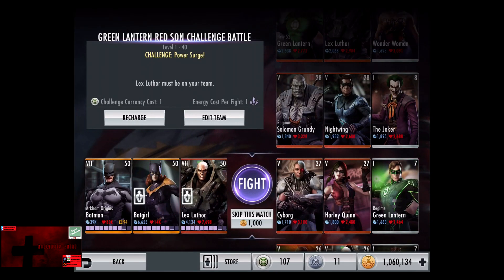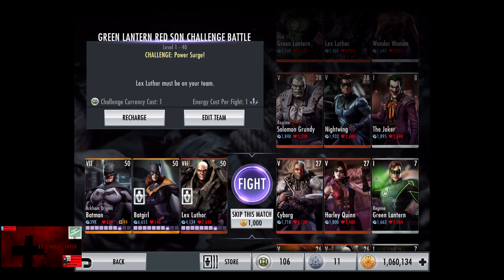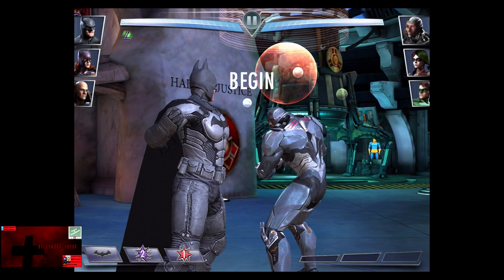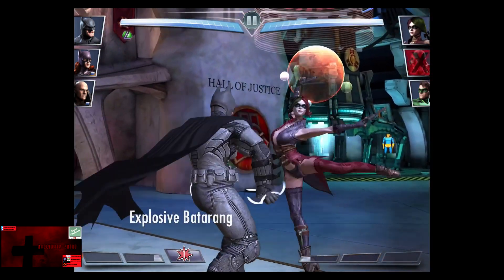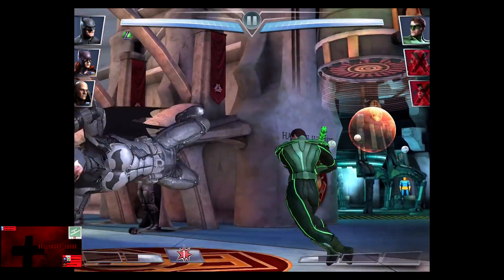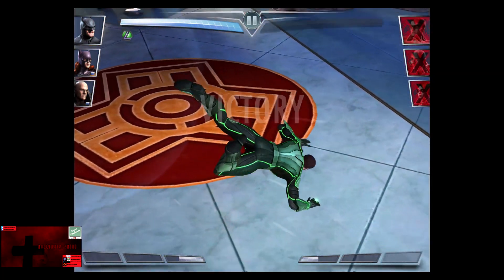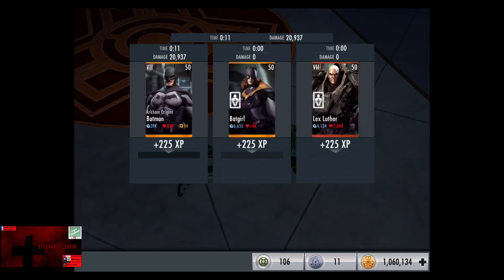In the third matchup we have Challenge Power Surge, going up against Cyborg, Harley Quinn, and Regime Green Lantern. The Bronze cards gain a level of 27, match is still 1,000 credits. Another 166, Harley Quinn comes in. We got very bad odds so far going in the first three fights. Green Lantern takes the Explosive Batarang, and we do get a crit for the victory in the third fight, as we're currently 1 for 9. 225 XP, 420 credits.